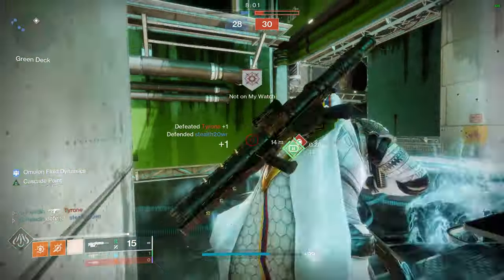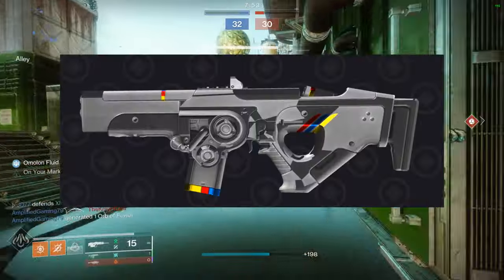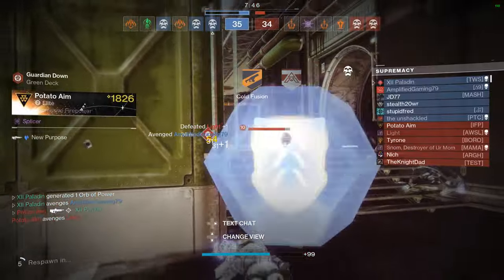What's going on, my Destiny dudes? Check it out, guys. Today's video is a perk video, which I don't ever do these, but this was worth my time and your attention to look out for a perk on this Scout Rifle. You guys know the Scout Rifle is a 200-round-per-minute strand lightweight frame. Lightweight means you can move a little bit faster.